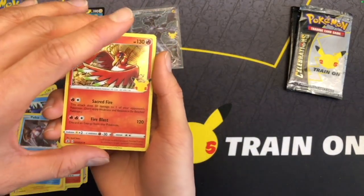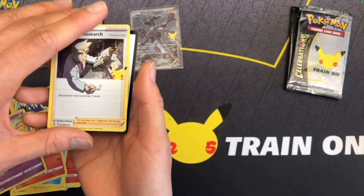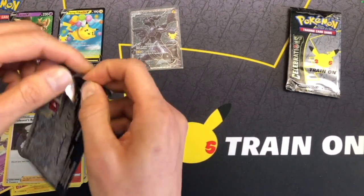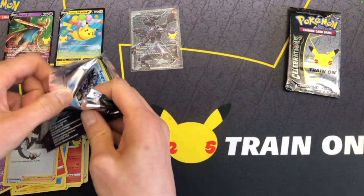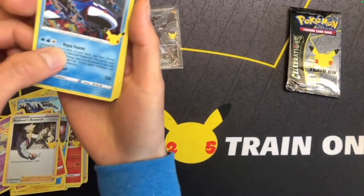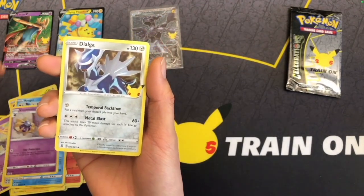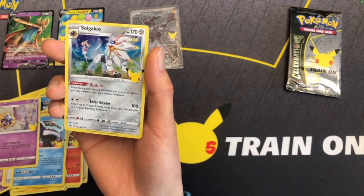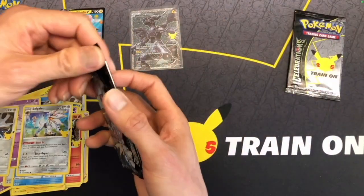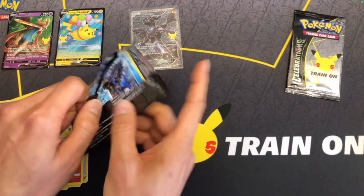Palkia, Ho-Oh, Cernius — versus Research again. I thought I saw some shiny borders, hopefully it's a classic card. Nope, I guess I mistook it. Dialga and a Solgaleo. I was hoping for Mew EX or something. Wow, only two packs left. We've opened six packs and only had one classic card — that's brutal. I thought classic cards were supposed to be like 40% chance or something.